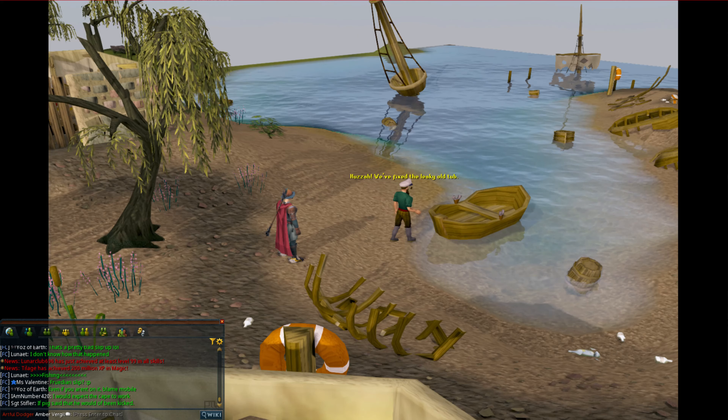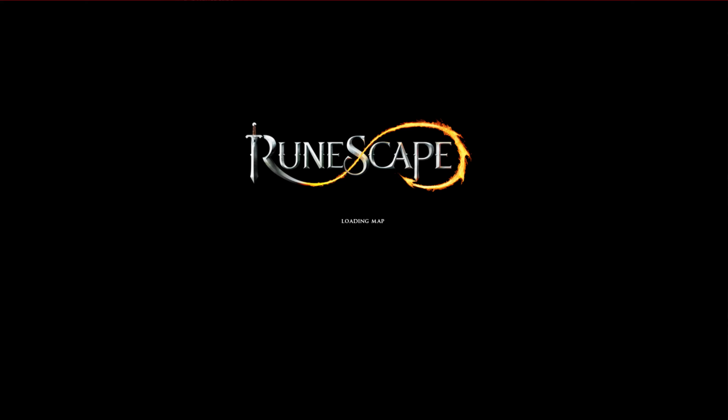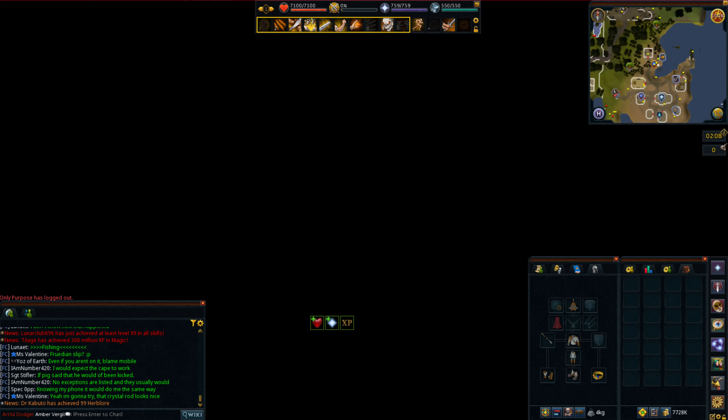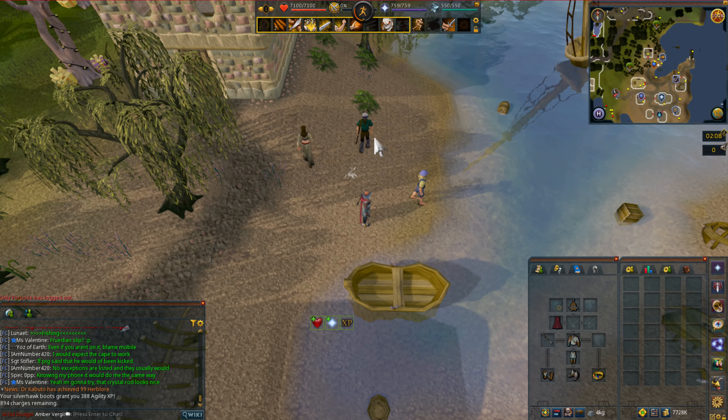There's a happy cutscene here. Afterwards, speak to Holgert again — choose chat option one to take his boat to the platform: 'Will you take me there?'